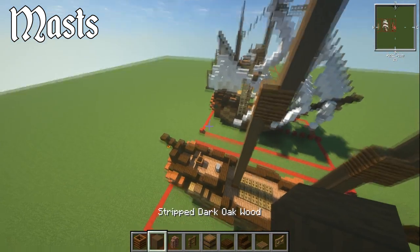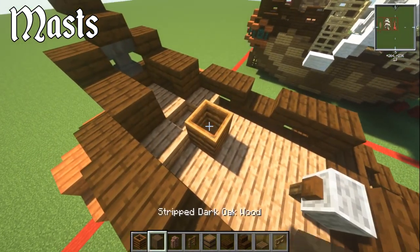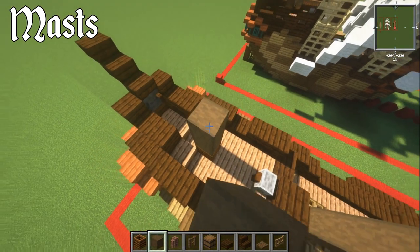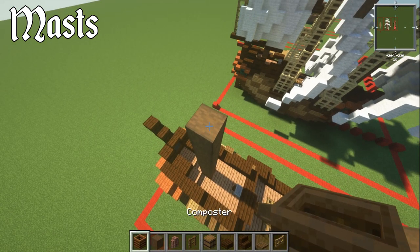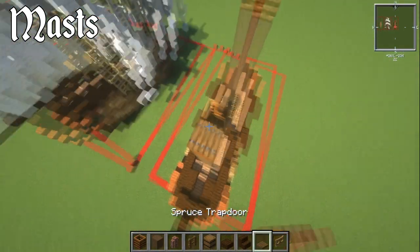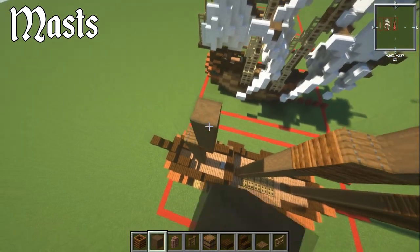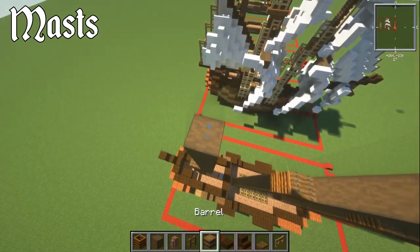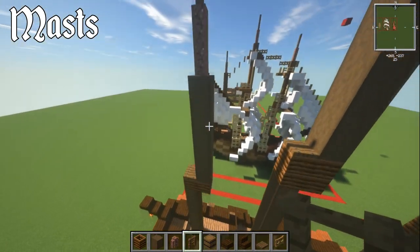For the back mast, have seven blocks of stripped dark oak wood on top. Then one composter, one going forwards, and block it up at the end. Then six blocks on top, and two granite walls and two spruce fences like that.